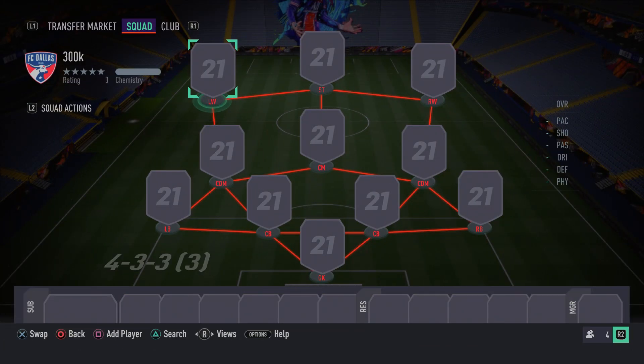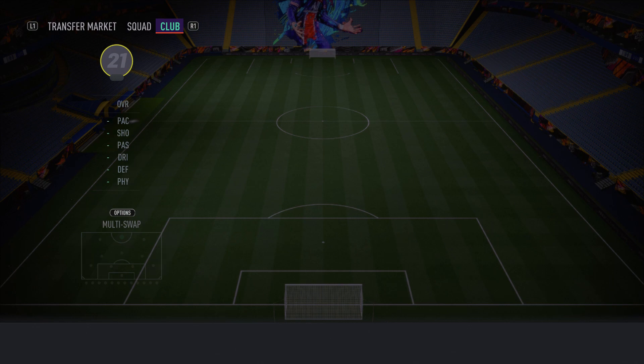Okay guys, as you can see on your screens right now, for this insane 300k team the formation you want to use is the 4-3-3 third variation. That's only just to get everyone on full chemistry — once I've shown you the team, I'll show you what formation you can switch to in-game. With that said, let's get straight into the first player.